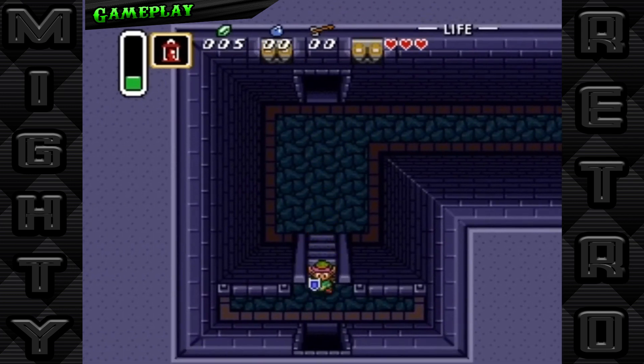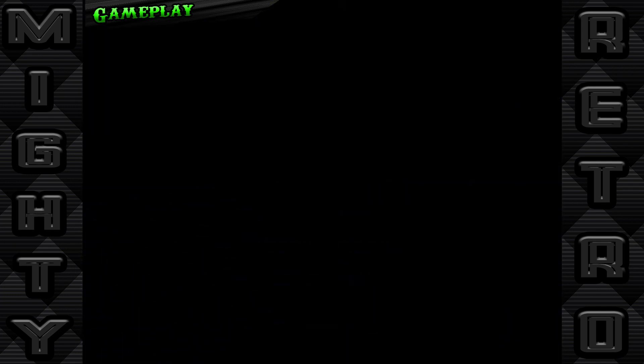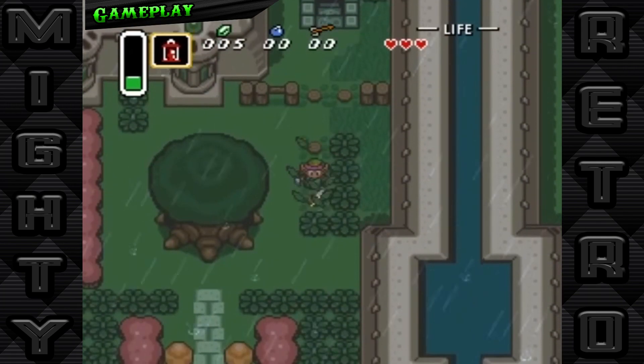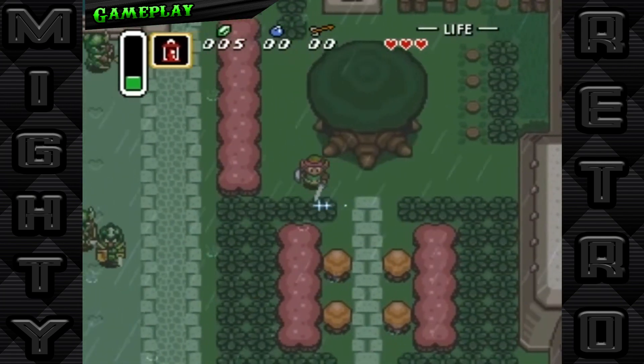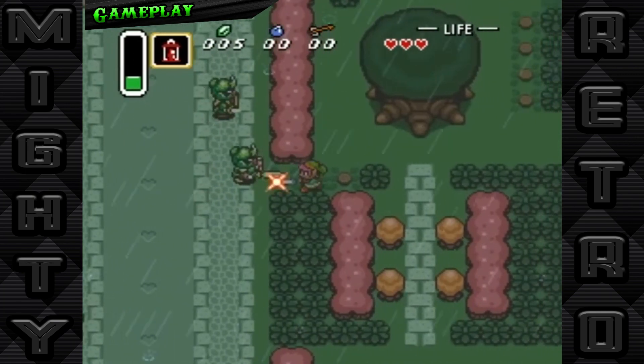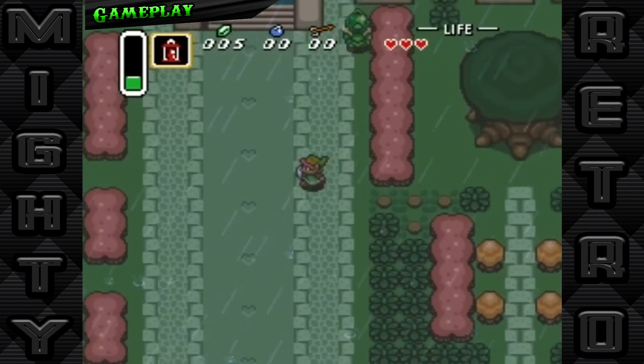Moreover, the game's fluid control system and refined mechanics made it a joy to play. Whether you're dodging traps, parrying enemy attacks, or managing your inventory on the fly, A Link to the Past delivers a smooth and immersive experience that keeps players coming back for more.